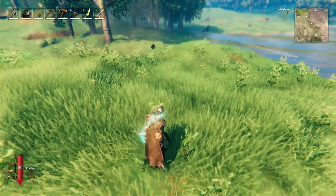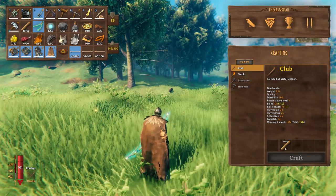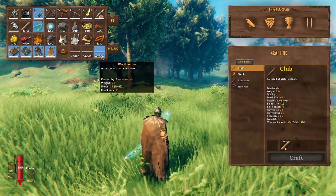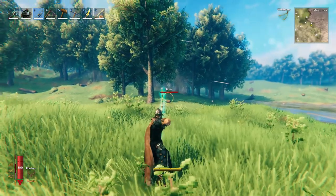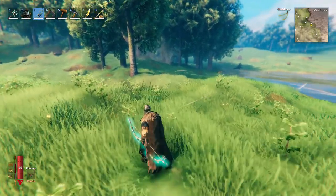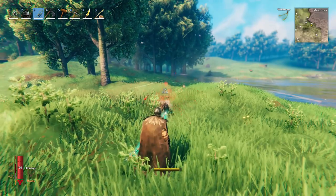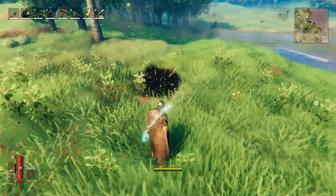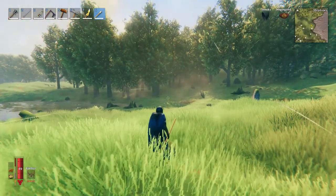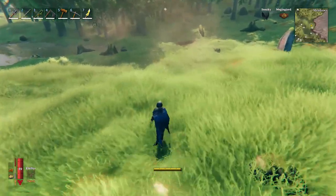Tip number 3 comes as an addition to number 2: Use wooden arrows when hunting. At the beginning you can't use anything else, but later on you should still use them to hunt deer, boars, necks and birds. The wooden arrows are strong enough to kill these animals with one shot, so you don't need to use the better ones and can save on feathers, flint and metal. If you don't want to waste any arrows at all, you can also use a spear that you can throw by clicking the mouse wheel. That needs a bit of practice but won't use up any resources.